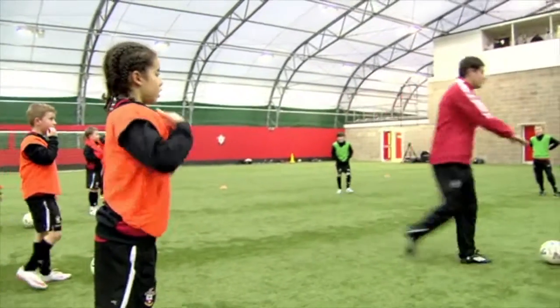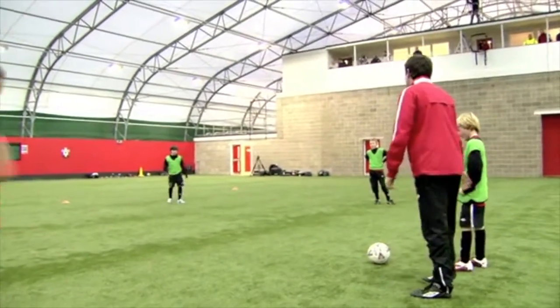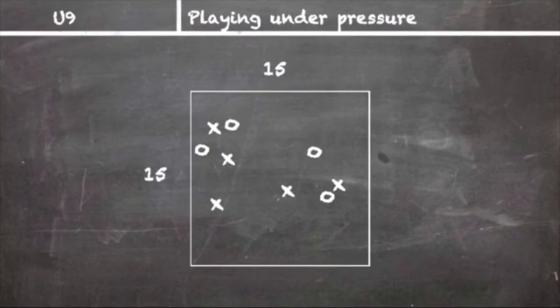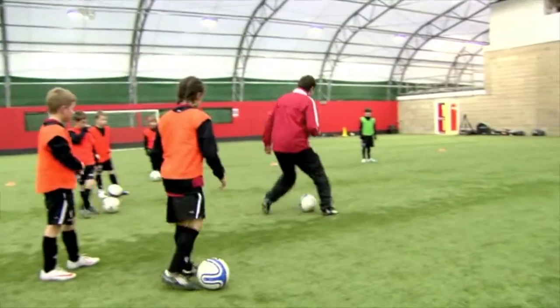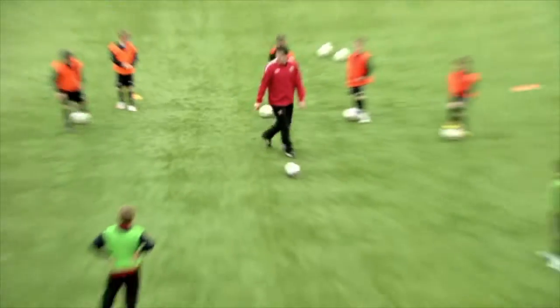Greens, you're going to be the passing team, so all you've got to do is worry about getting the ball high tempo, different angles, movement off the ball to receive. Orange, you're the dribblers — all I want you to do is exactly what you've just been doing: get your little scissors, whatever you want to do, your little tricks, but you're trying to get in the way of the greens.